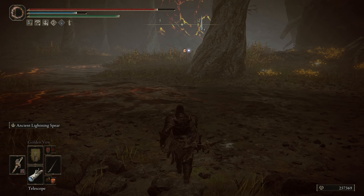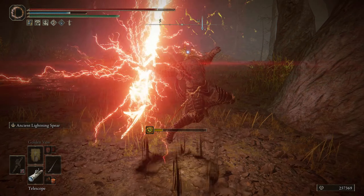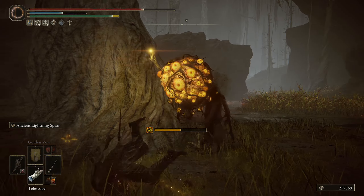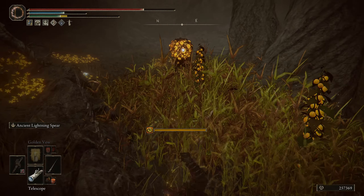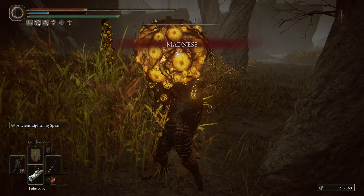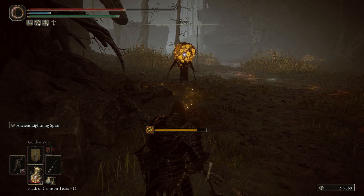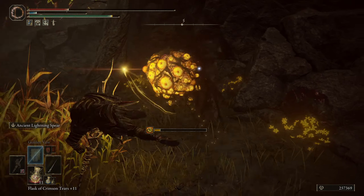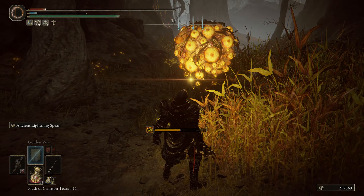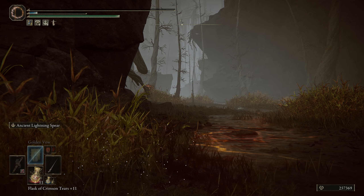Trying to snipe one of the madness sorcerers — but you can't attack them at all. They're completely indestructible. That explains all the terrifying messages. There are enemies down here that cannot be killed.